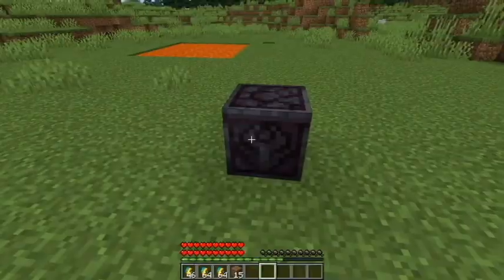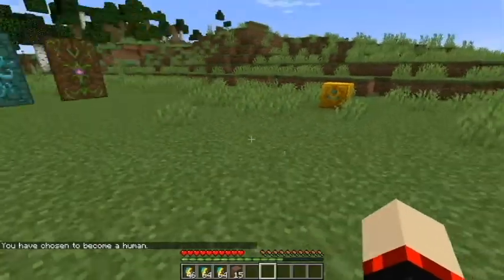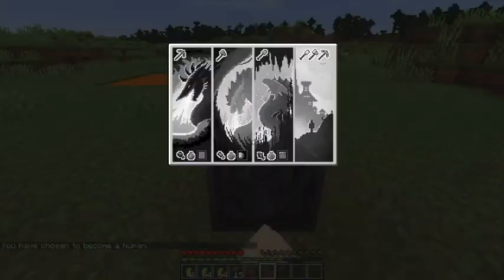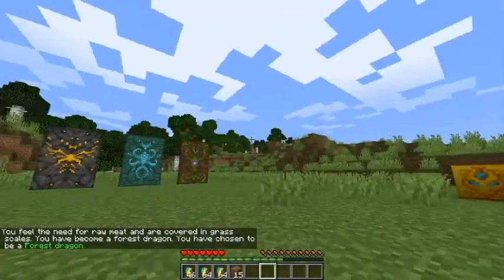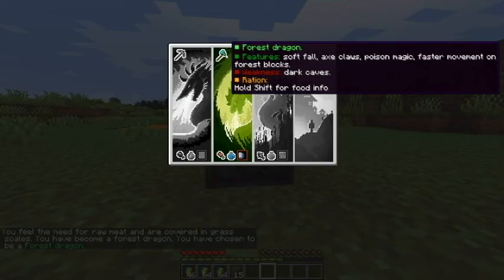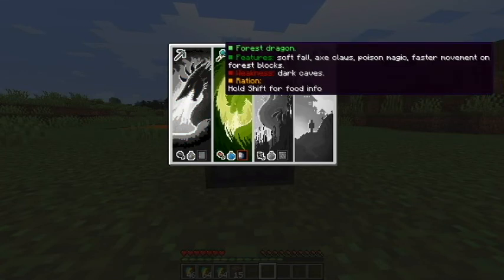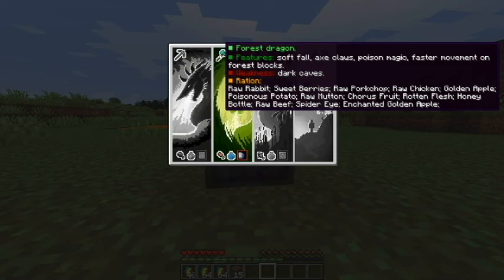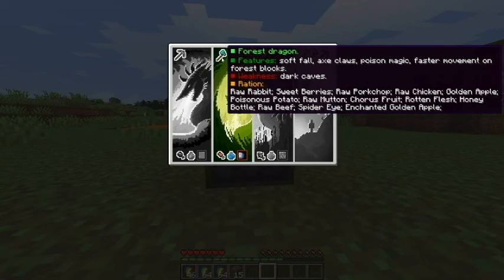We're going to switch to the next dragon. The cave dragon is nice and you're able to switch back and forth as often as you want. This is the forest dragon. It has soft fall, so you can gracefully fall, axe claws, poison magic, and faster movement on forest blocks like grass and wood. The weakness is dark caves. This one eats sweet berries, pork chop, chicken, and basically normal human food — except for spider eyes. They have all these neat little pictures to describe it.